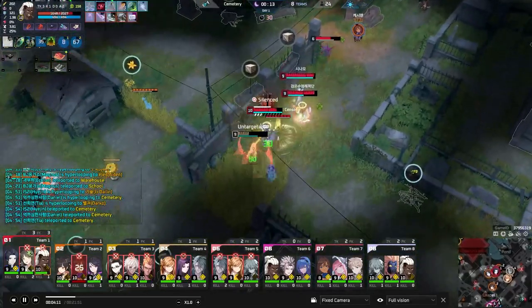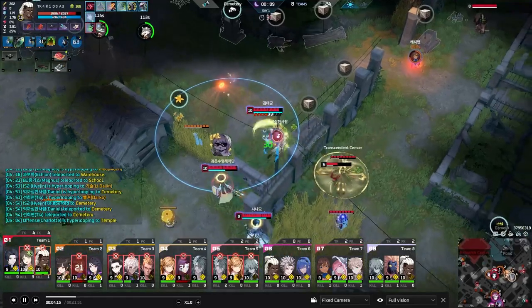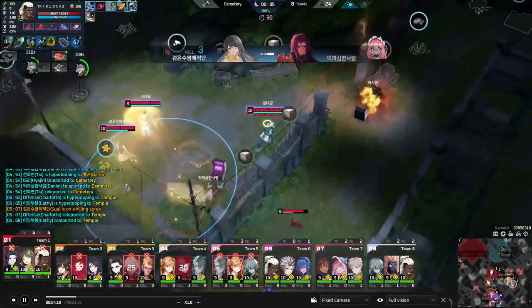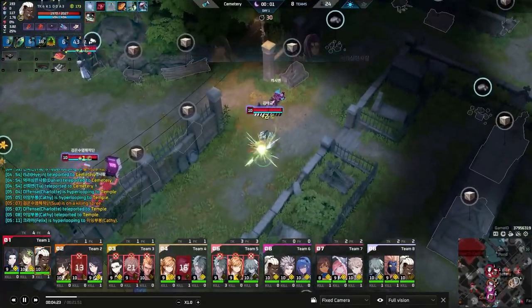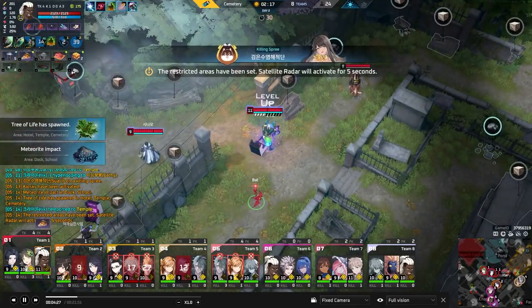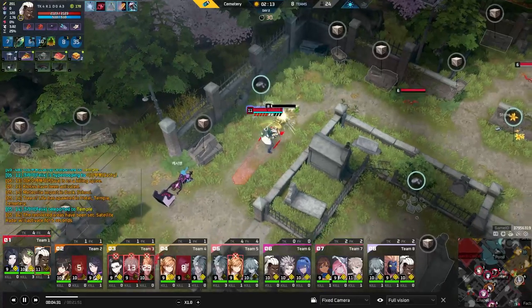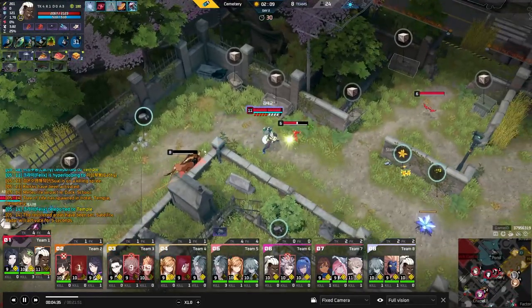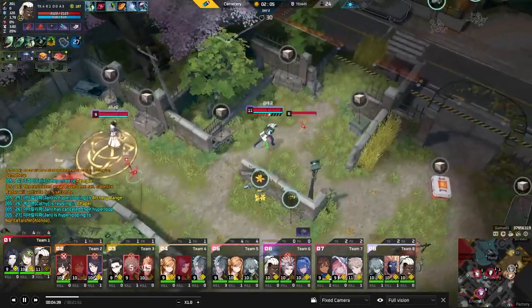He's constantly using his E, and if he gets his empowered E off he reduces the cooldown of his other abilities. If he gets the empowered Q off, he resets his E — then uses empowered E to reduce cooldown of other abilities again. It's a constant cycle of empowered E and empowered Q feeding into each other, which is probably Yawn's best combo loop.